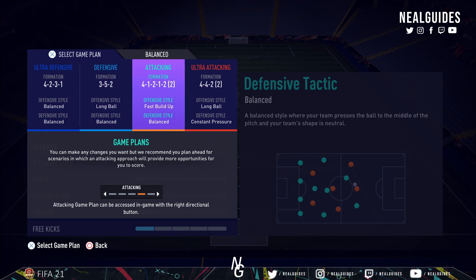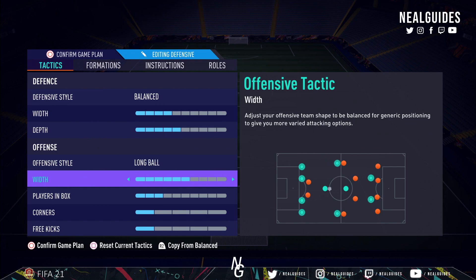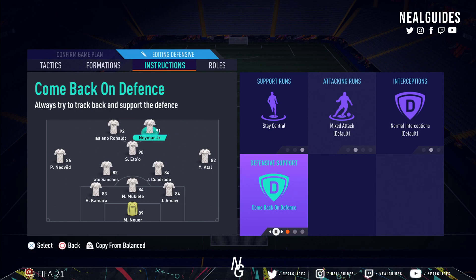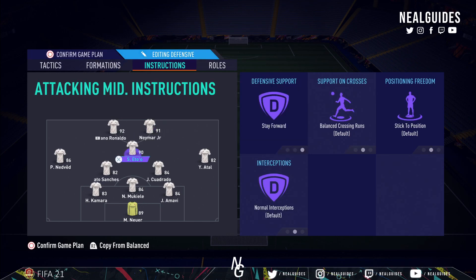I normally use a 532 and 352 but I mentioned a 4122 variation video last week. For one system, the 352 is probably the best formation in the game - balanced 4, long ball 5, nothing has changed there. One striker on stay forward, the other on stay central with get in behind. You can put one striker on come back on defense if you're skeptical about defending. I'm very comfortable defending so I put all three on stay forward, but if you're below elite, put two on come back on defense.